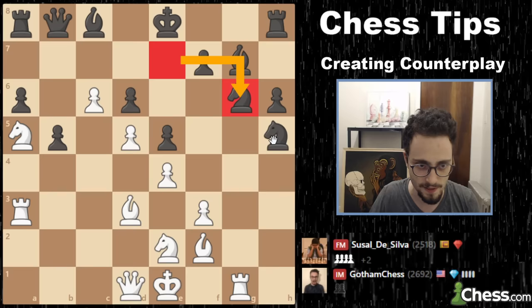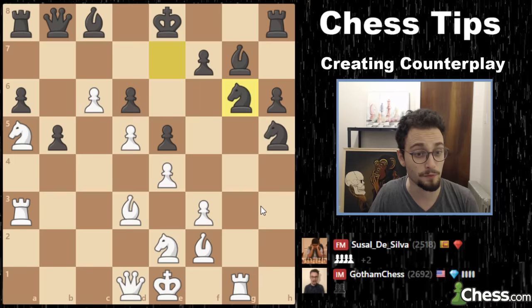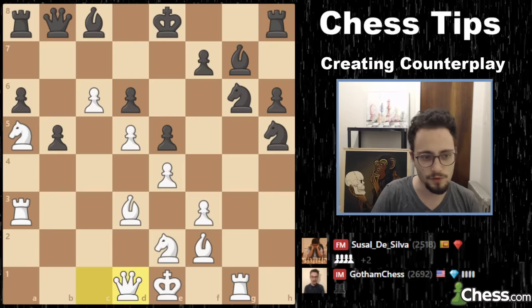Now both knights eye this square. My opponent is actually up two pawns, but I'm the person who, for a moment there, was going to have the better position, because I had pressure on both sides of the board and everything was locked down. But now all of a sudden this is coming. So here I play the move queen c1, which supports my pawn and threatens to push.